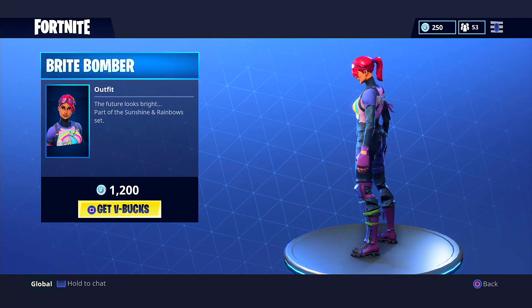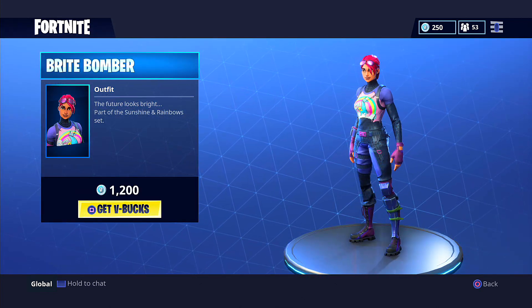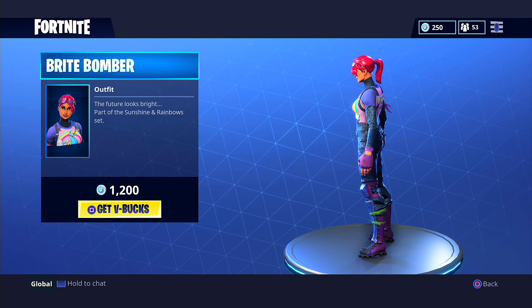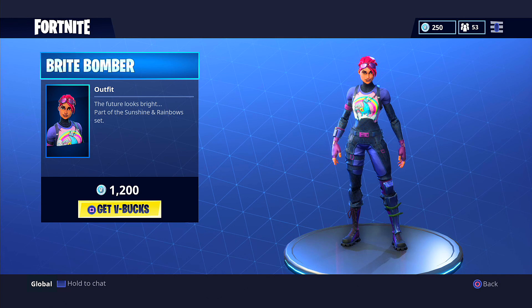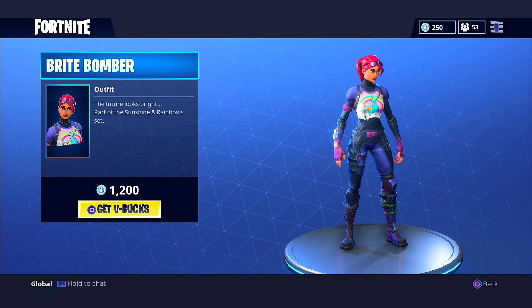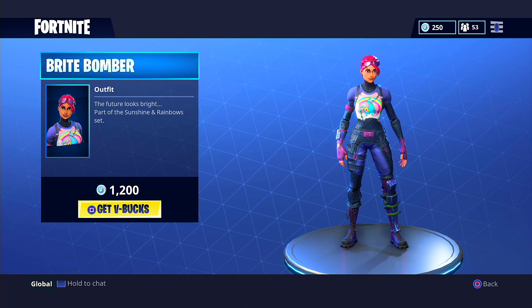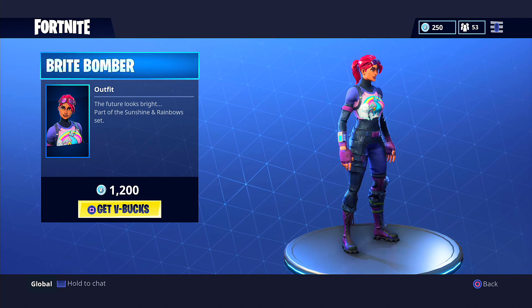Then we have the Bright Bomber, which is also pretty neat — it's part of the Sunshine and Rainbows set. I really want to get this. You can see she has a super llama on her. I actually really want to buy this but I just don't have the 1200 V-Bucks, because I've been giving away V-Bucks to you guys in the comments recently.